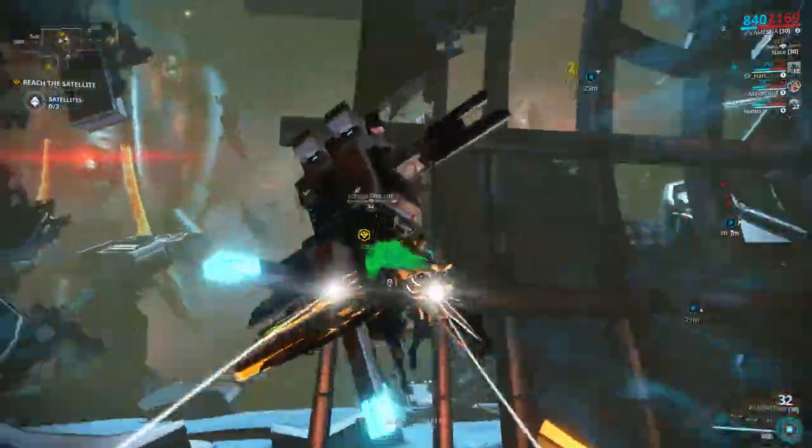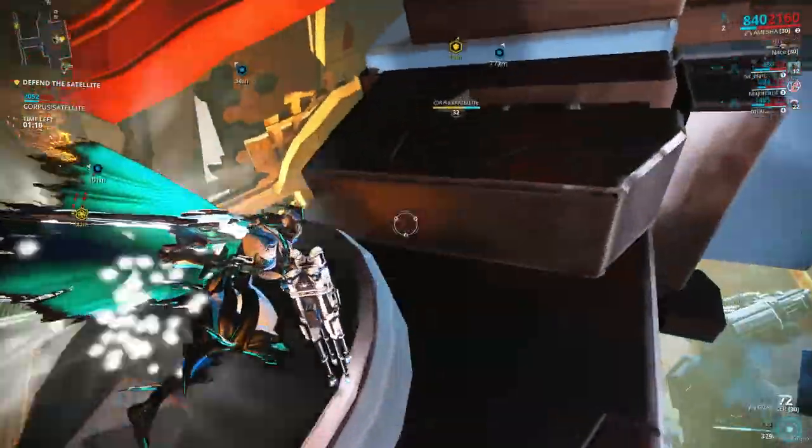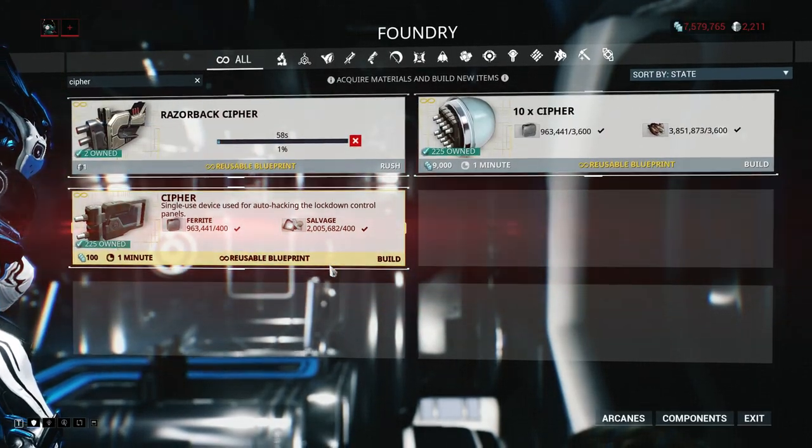But if you know what you're doing, go Neptune. The Neptune mission gets you about 4 Cryptographic Alu per run, while the Jupiter one gets you about 2 or 3. When you have the Alu, you can craft the Cipher, which will take you exactly a minute.